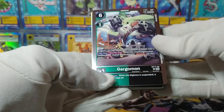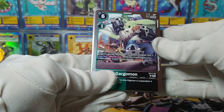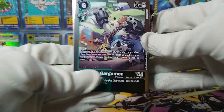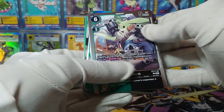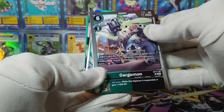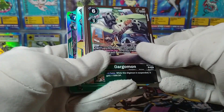It's not actually super easy to page through these cards when they're all foil like this. Gargomon — I always liked Gargomon — eating a hamburger. Gargomon with hamburger, lovely. When this Digimon becomes suspended, one of your Digimon gains jamming. Well, I guess it could give itself jamming by doing that — that's kind of cool, an interesting effect.